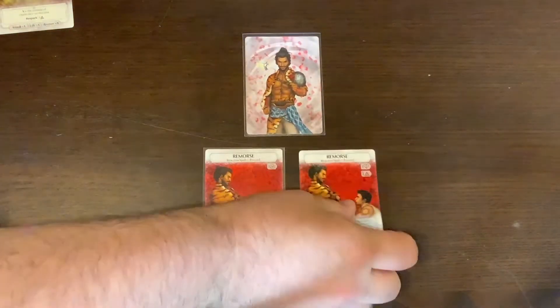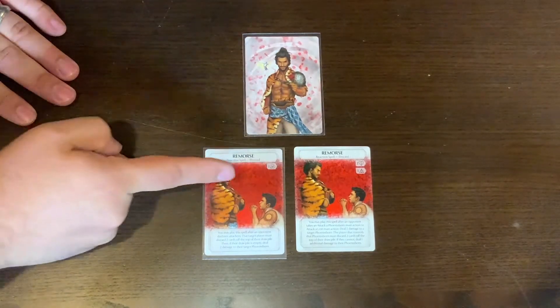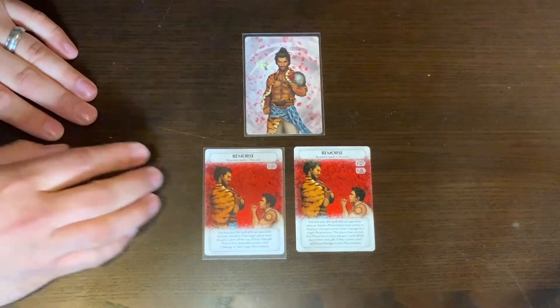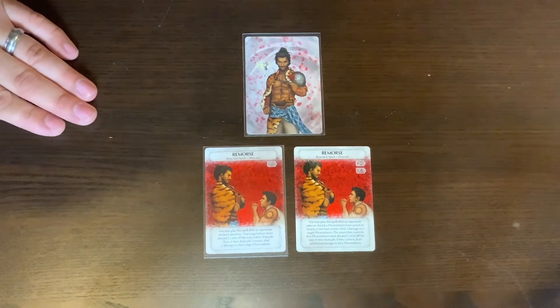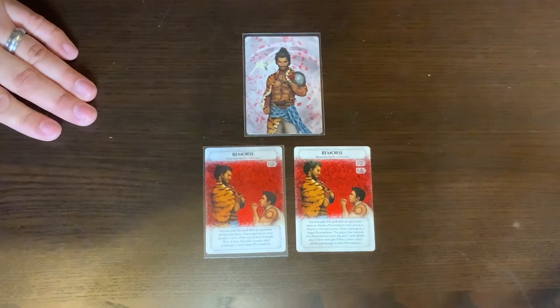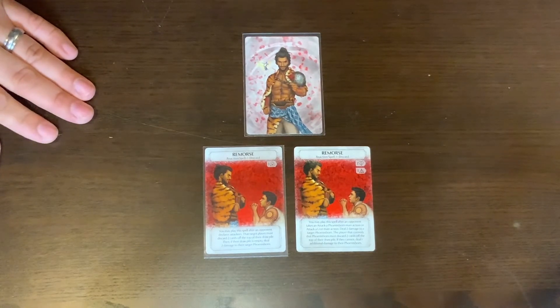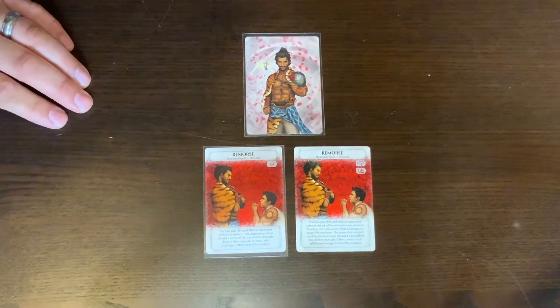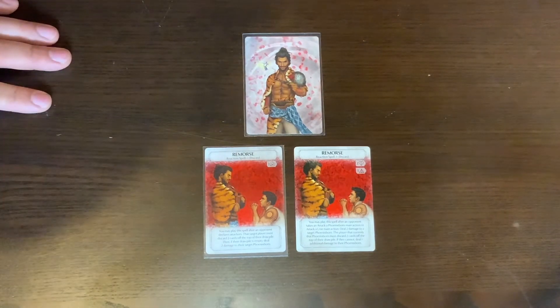The next change is Remorse. The old one had two dice costs and is a reaction spell. The old ability: you may play this spell after an opponent takes an attack a Phoenix Born main action or attack a unit main action — deal two damage to a target Phoenix Born, and the player that controls that Phoenix Born must discard two cards off the top of their draw pile; if they cannot, deal one additional damage to their Phoenix Born. The new one costs your highest level and reads: you may play this spell after an opponent declares attackers — the target player must discard two cards off the top of their draw pile, then if their draw pile is empty, deal two damage to their Phoenix Born.